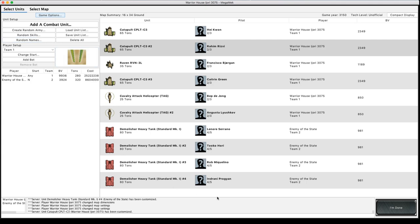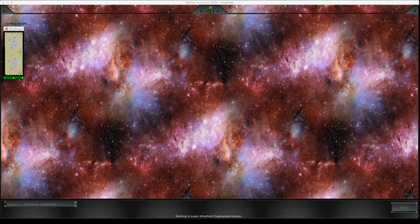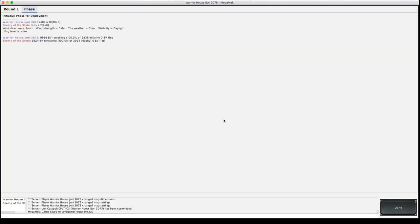Let's get started with the game — just check all the options are in place and we're good to go. I've set the opponent up to deploy in the north and I'm deploying in the south.